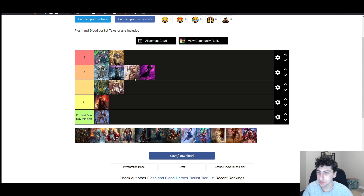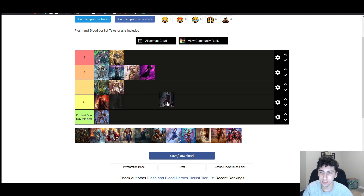Azalea — I don't know if the new support for Ranger helps her enough to get her out of 'Don't Play This Hero.' I think she still stays Don't Play This Hero. If you want to play Ranger, you should just play Lexi, who is very, very powerful. Unfortunately, that's just probably how it is.